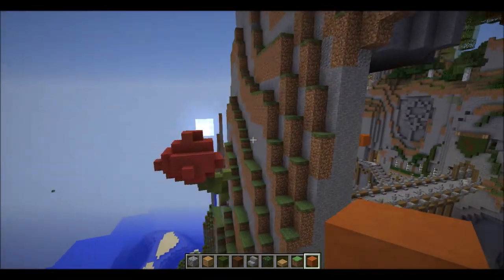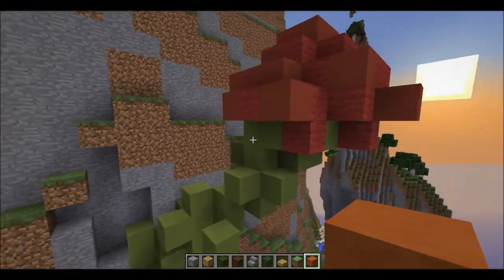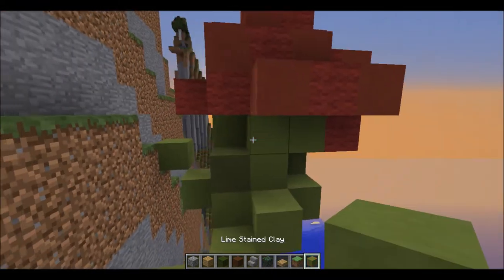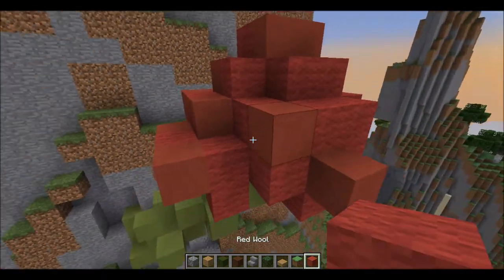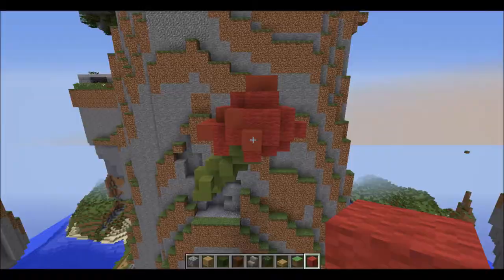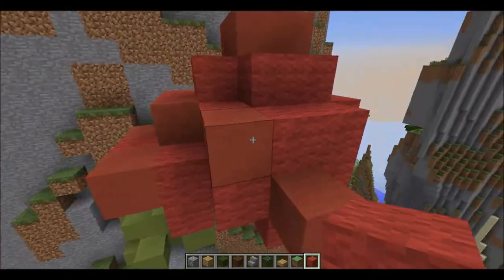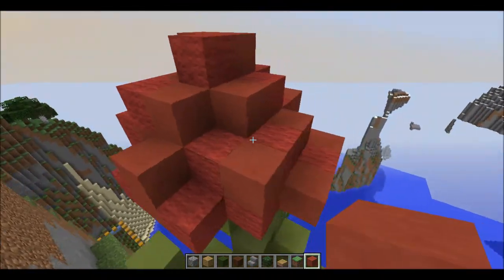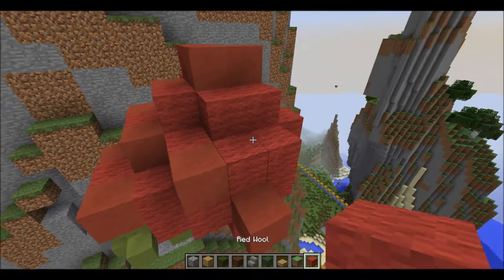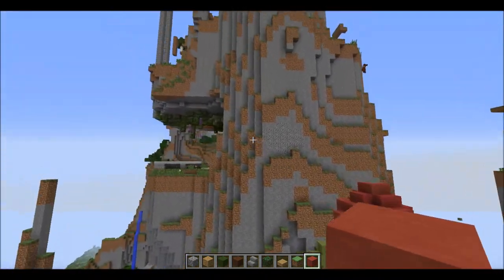If I go around the side, this was supposed to be a giant rose, but I'm finding it really hard to make one. Because the petals are all bunched together — if you've seen a rose you know what I mean. I was trying to simulate that with different stained clay for the dividing lines, but it's really hard to do.